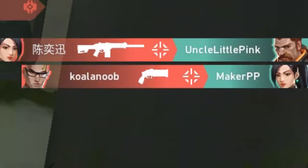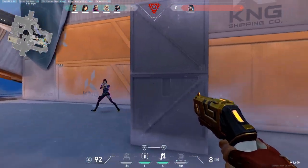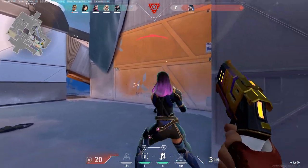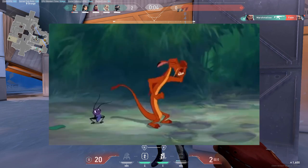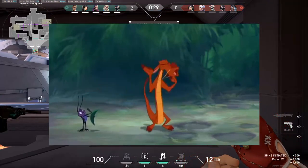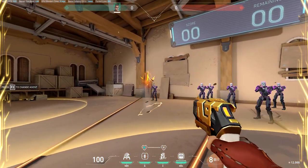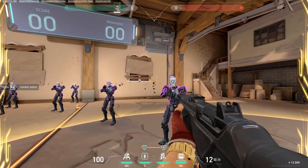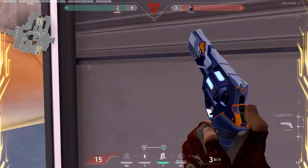Chamber's Q - Headhunter. It is a headhunter when the enemy Chamber is using it. When you are using it, it hits the body, arm, leg, feet - anything but the head. It is basically a pocket Guardian, as I like to call it, so you need to have good aim because it's like a Guardian. I do not have good aim.